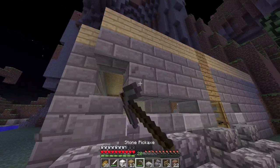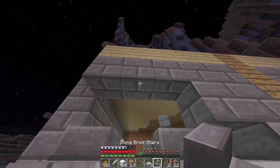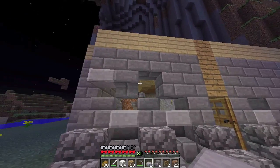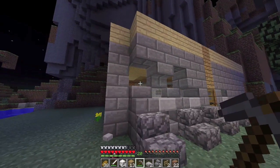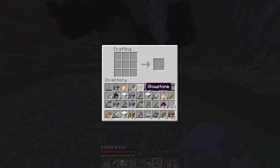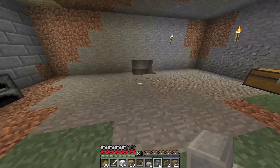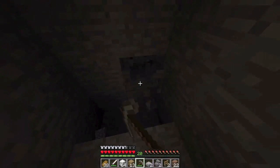Maybe we should take these down and put a stair upside down here. That will not work - we need to bind these. Maybe if we take some more cobblestone - one more cobblestone - and then I will take this design further and see if it's worth trying.